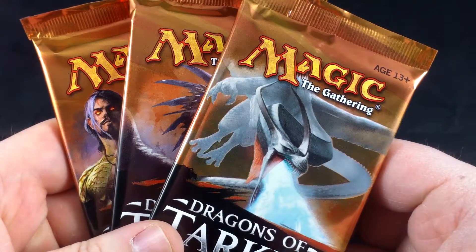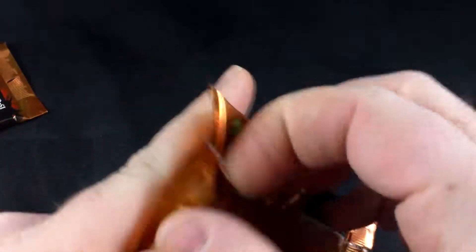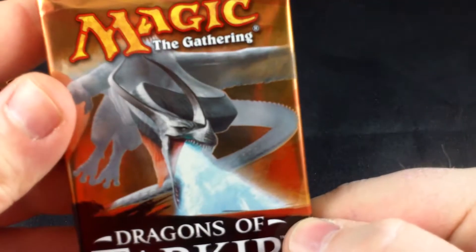Hey everybody, welcome back. Today we're going to open up three packs of Khans of Tarkir. We'll start off with generic dragon number two on the front. I think this is Icefall — actually I think this is Icefall Regent, that's the name of the dragon.